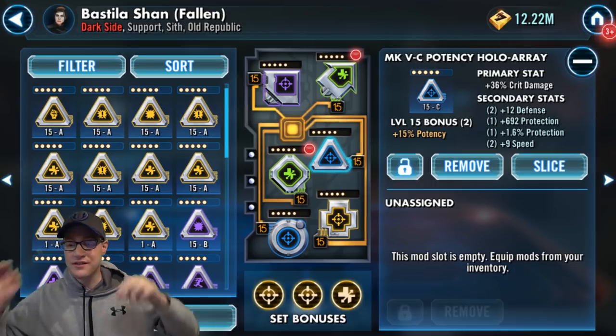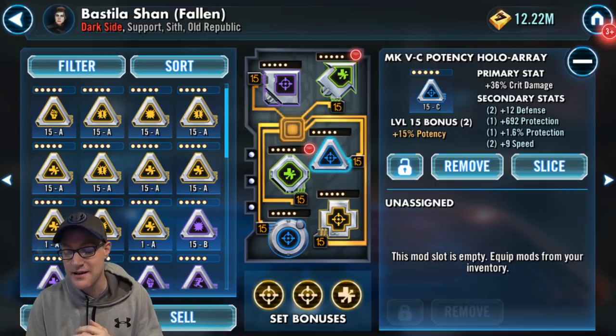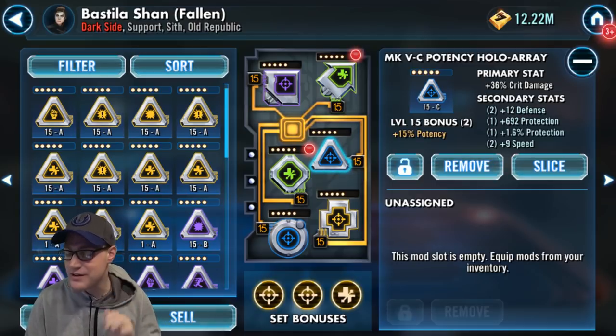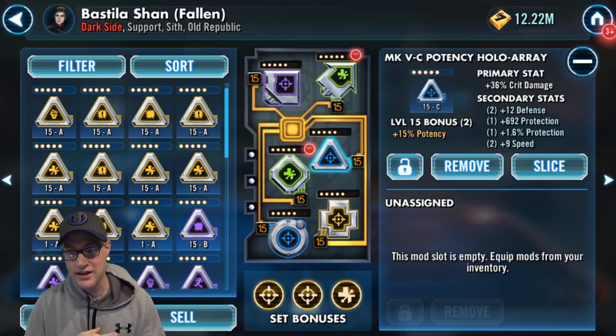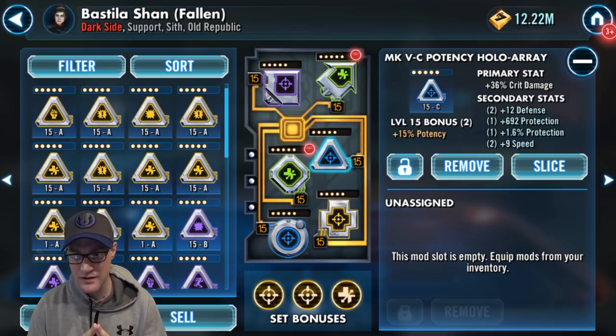In the triangle, this is a potency mod with crit damage as the primary stat. It has plus 9 speed. Preferably I think you'd want to put an offensive mod here — that's how I do it with my other mod set. This one just had plus 9 speed when I was switching around, so I was okay with it for the extra speed. But really, I think offense in the primary stat would be okay here. She deals special damage more than physical damage, but I don't think you can go wrong — it's all about that secondary speed.